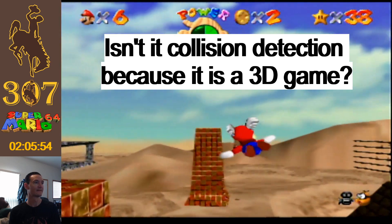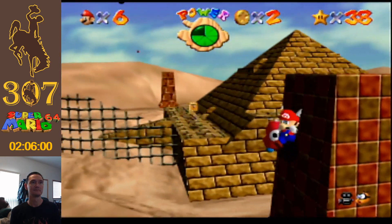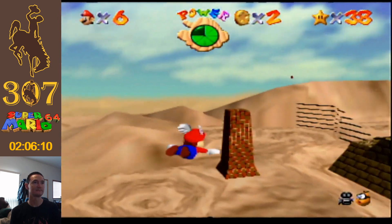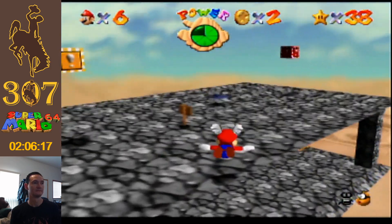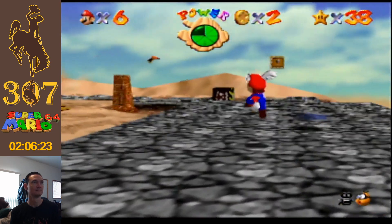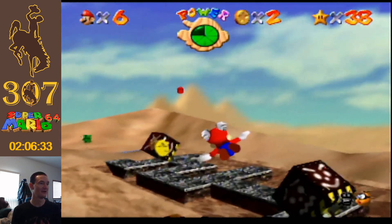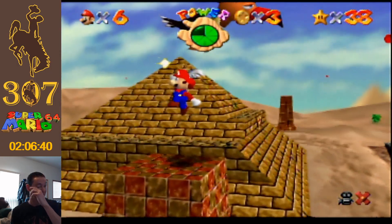Hitboxes. There we go. We'll try to cut it off here. This is the most dangerous pillar because it's actually completely surrounded by quicksand. Gotcha!